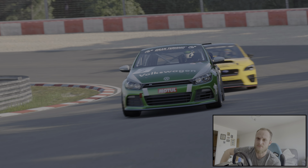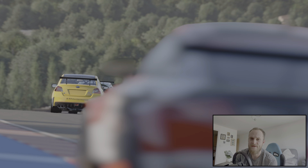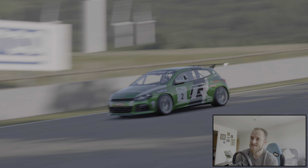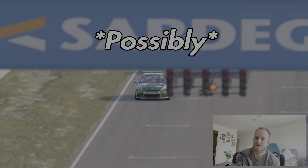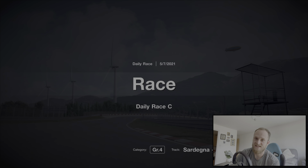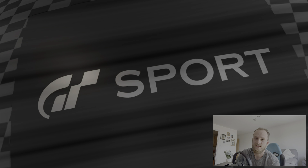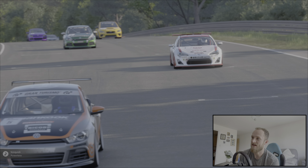Today we are on Gran Turismo Sport and we are at Saar Degna Road Track B2. It's a bit of a mouthful but it's actually the shortest ever daily race circuit on Gran Turismo. It's only 8 laps long and each lap takes about 1 minute — well, under 1 minute 30 per lap — so it's not going to take long at all.